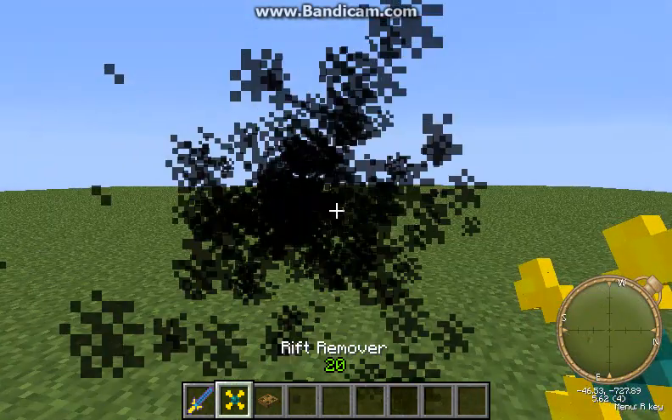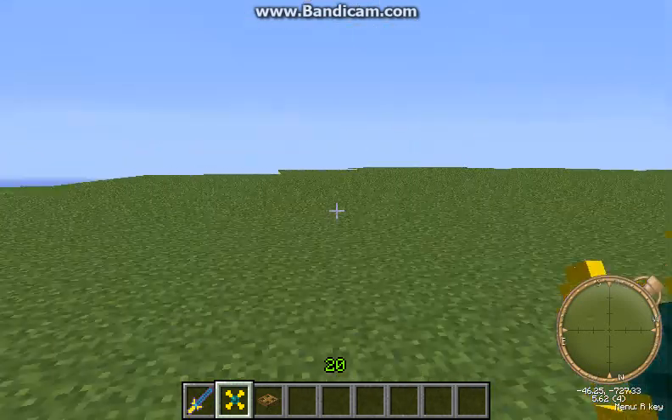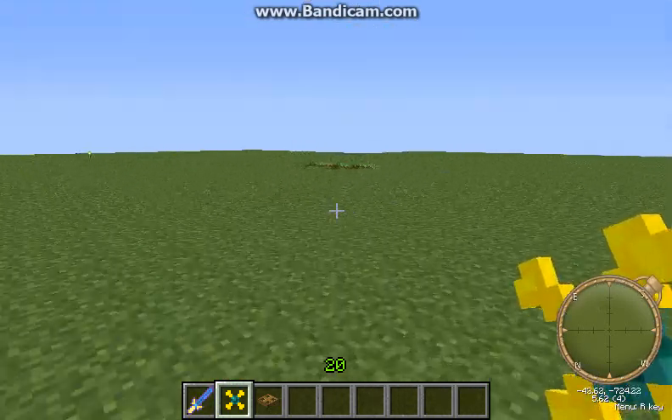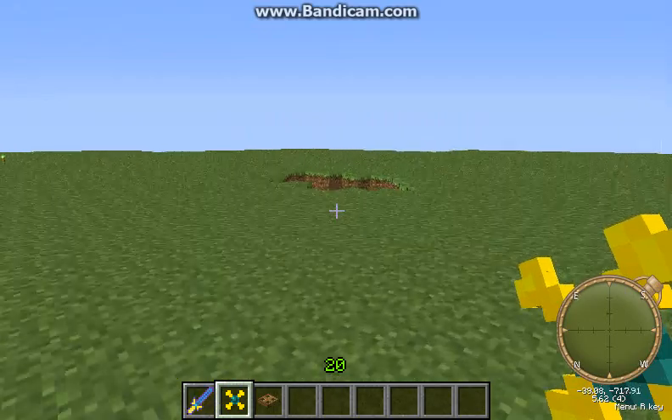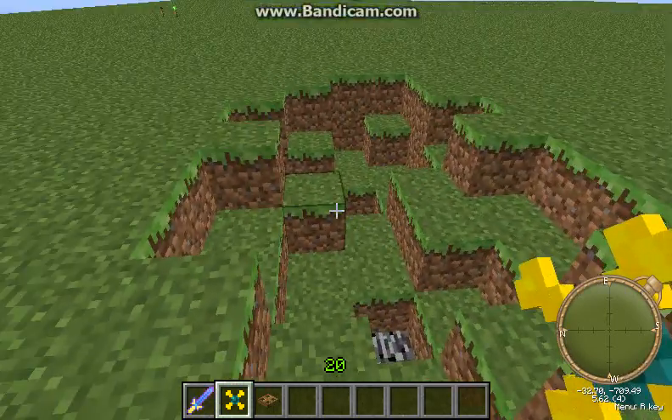And I'm going to remove this, because in my last Magical Crops Part 2 there was a rift over here, and it created this little pit here. I thought I removed the rift from here, but apparently not.